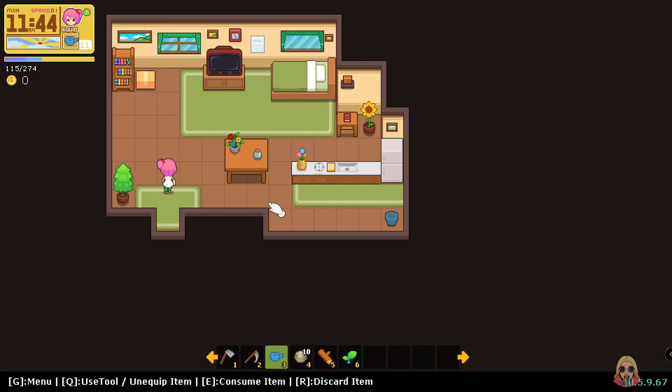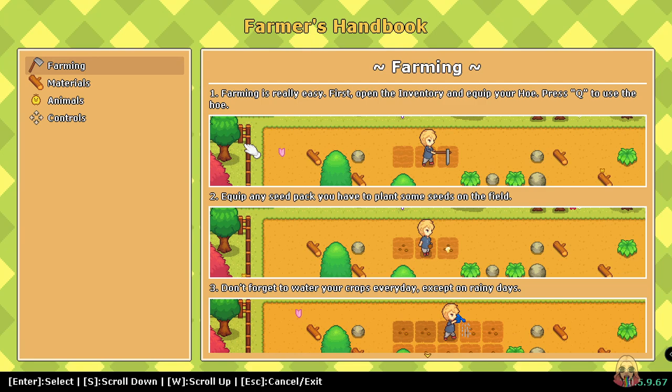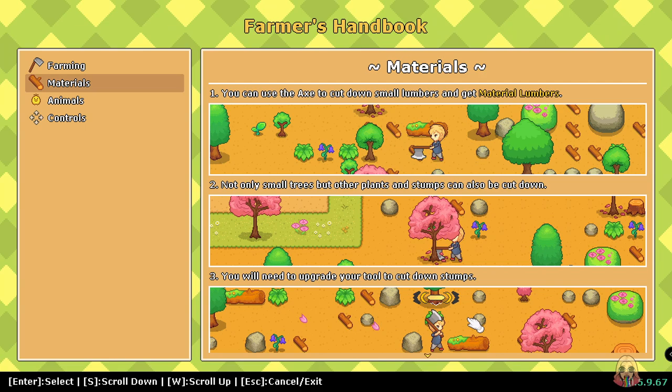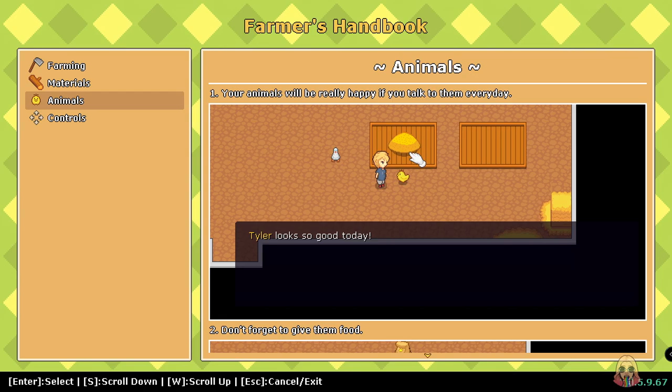Do we have by any chance like a storage? I keep watering stuff. I wish I could select nothing, but I guess that's not an option. The Farmer's Handbook is on that shelf — let's check it. How you use it — you will need to upgrade your tools to cut down stumps. Animals — your animal will be really happy if you talk to them every day. Don't forget to give them food.